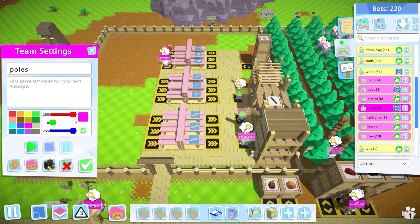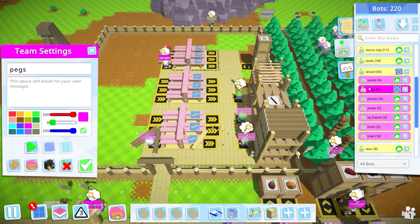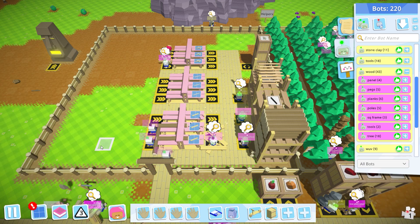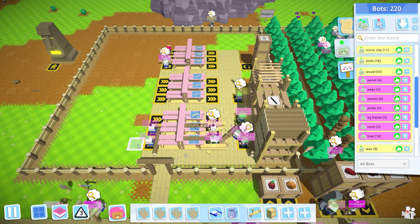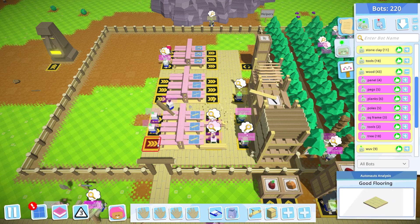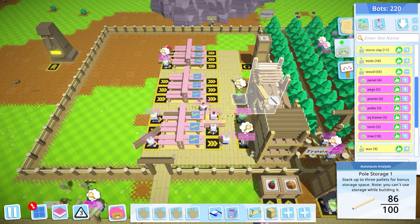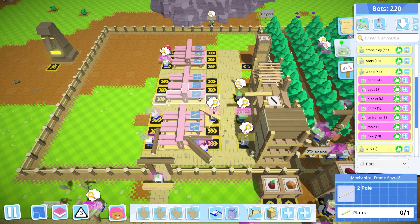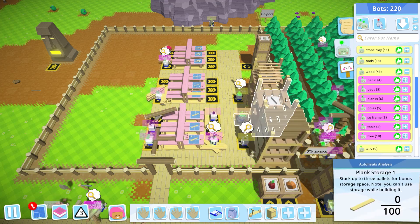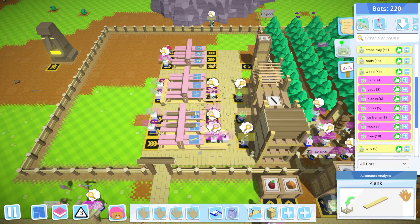They're making planks, poles, and pegs. We'll keep an eye on them to make sure they're all doing what they're supposed to be doing. Looks like they're making planks, collecting them, throwing them on here. Not making poles yet, but that's probably because there were no planks. So they're lining up now to make planks and poles. Looks like everything's working.